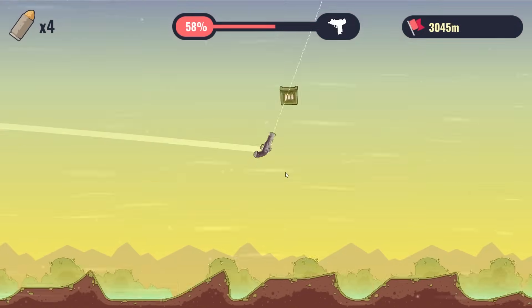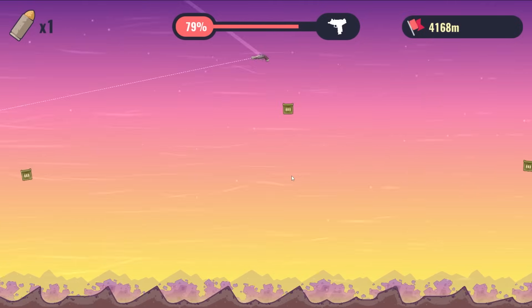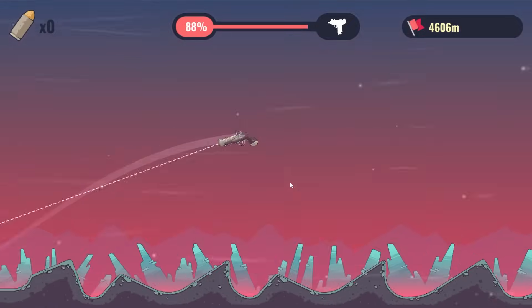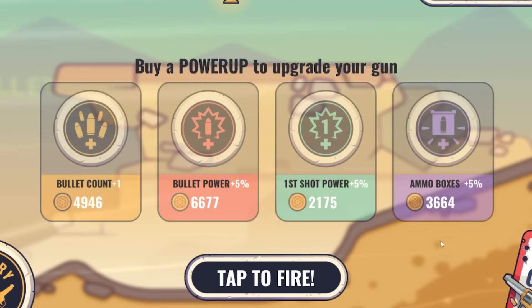Oh hey, we're back. There's an ammo crate — got a few more bullets here. Oh my goodness, are we going to get the Uzi on the first run? Come on, hit an ammo crate. There it is — another one! We just hit three. Get one more — oh no. So close. That was actually a really good first run. The upgrades are starting to get really expensive.